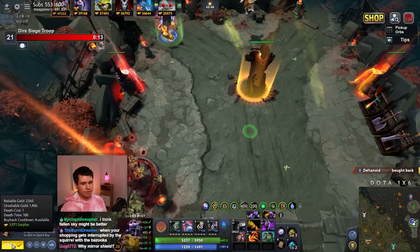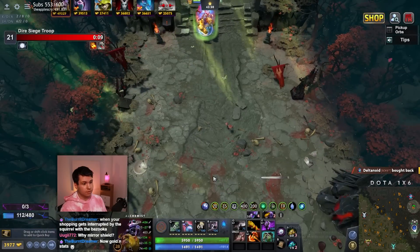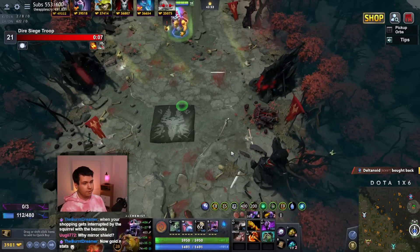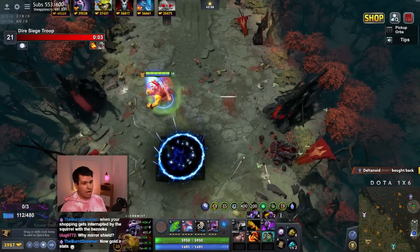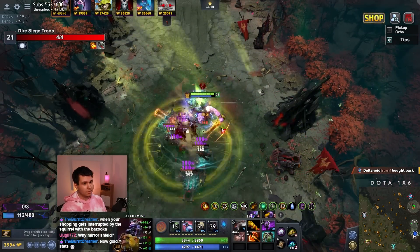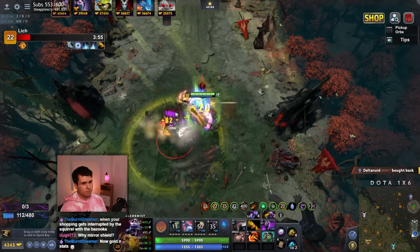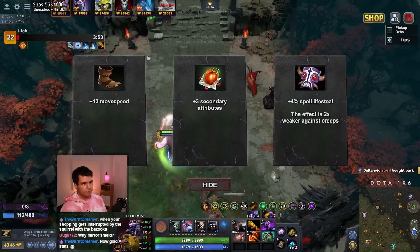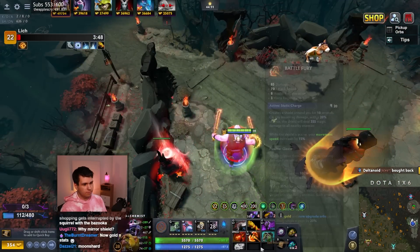Why Mirror Shield? I don't have anything else — I don't like the Mirror Shield, I don't think it's a good item for us. I honestly think it's a pretty bad item. But our neutral item drops were god-awful, just horrible. And what do you do then? There's not much I can do; I just have to accept that my neutral items are terrible.